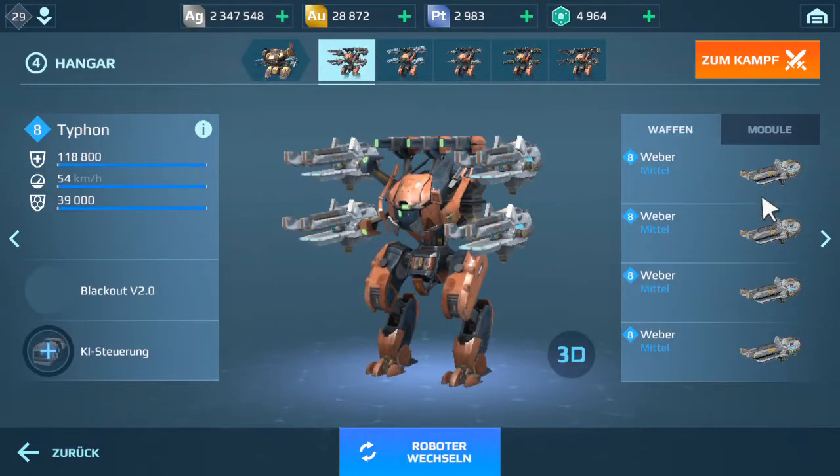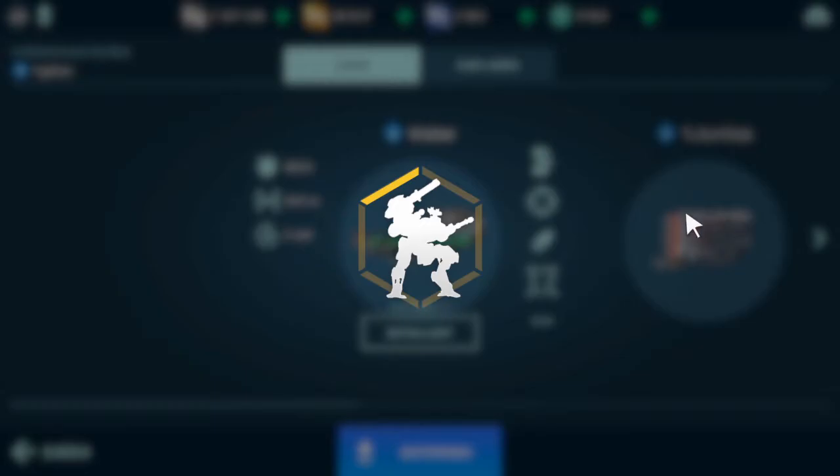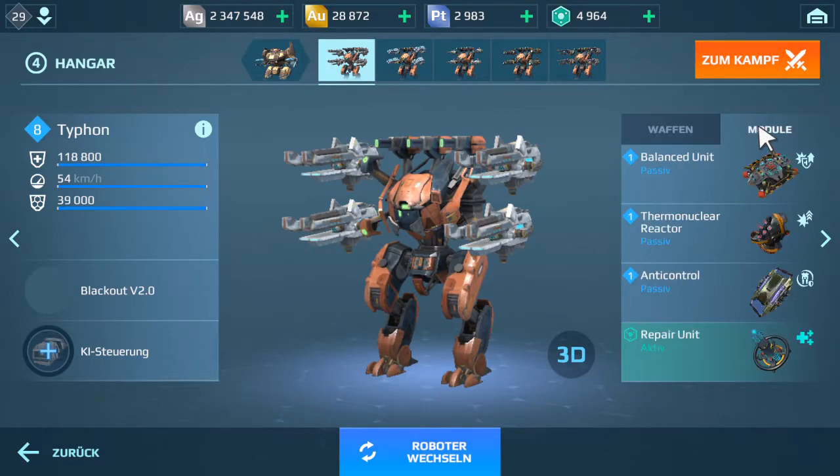The first Typhon has 4 Weber weapons. These Weber weapons can do a damage of 8,855 for one of them, and all 4 together can do a damage of 35,420. The modules on this one are the balanced unit kit, which came out in the update, the thermonuclear reactor, the anti-control, and the repair unit.